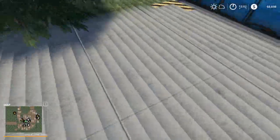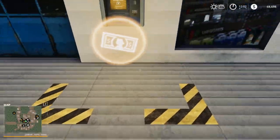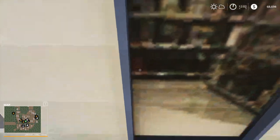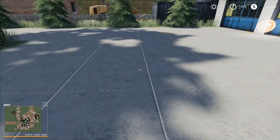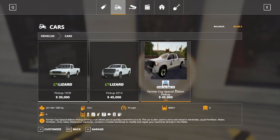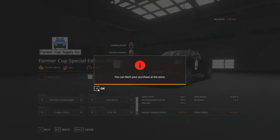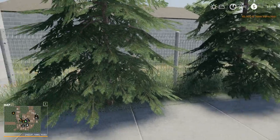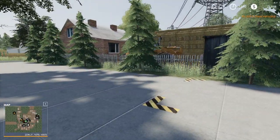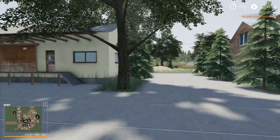Here's your vehicle repair point, and this is your ATM point. I'm getting a little bit of lag coming in here, but now it's loading up — it's doing fine. Here is your buy point. Let's go ahead and buy something just to see where it shows up. We'll buy the FarmerCop pickup there, and that's going to show up right here — not a lot of room, which seems pretty reasonable since it's not that big of a map.